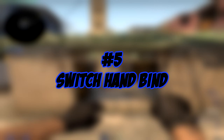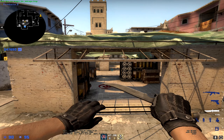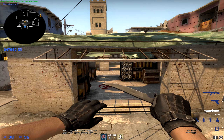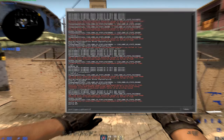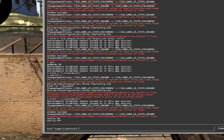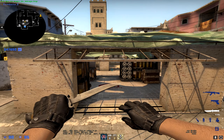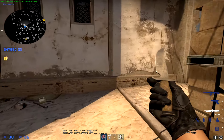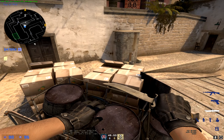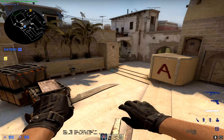The last bind for today's video is the Switch Hands bind. Switch Hands will toggle your gun position between your left hand and your right hand whenever you press the bind key — useful when your gun is covering a spot you want to peek. Some players also report performing better with the weapon on the opposite side of the screen. The bind is: bind l "toggle cl_righthand 0 1". Press it once to switch, press again to switch back. I suggest putting this on an extra mouse side button if you have one.